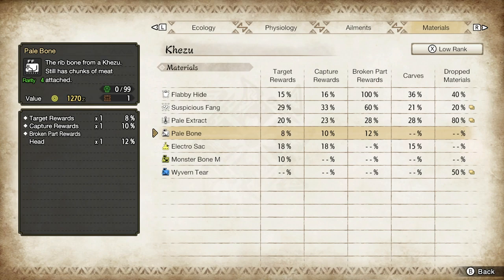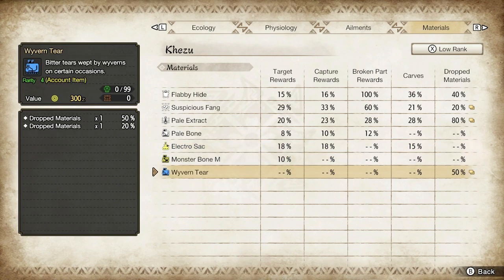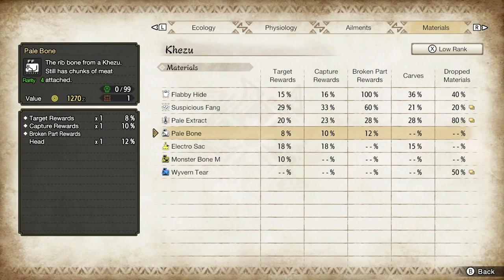Also, try to land a capture instead of a standard hunt. With the target reward, if you combine all three of those, that gives you a 30% chance drop on low rank Kezu. But you can see it's only 26% on high rank, so go for a low rank Kezu, make sure you break parts and land the capture, and that should give you the best chance of picking up Pale Bone.